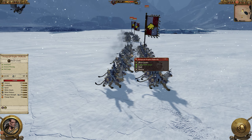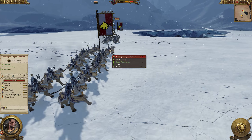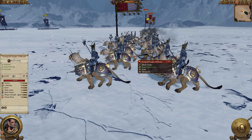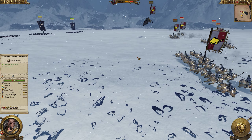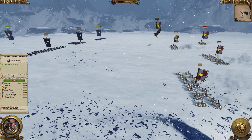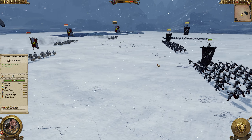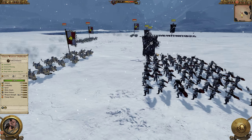These are Demogryph Knights with halberds, so they have the bonus versus large. This is just because the Demogryph Knights have seen a lot of use — they've been very popular, being the only cavalry, or at least the best cavalry, for tackling large, tackling monsters, and tackling other cavalry units. We'll see what happens when they charge the front, flank, and rear of the halberds.